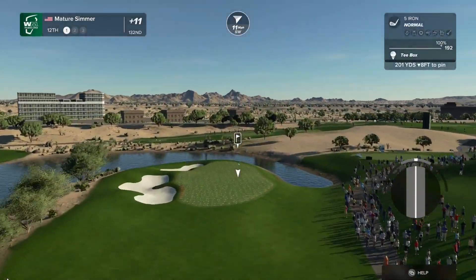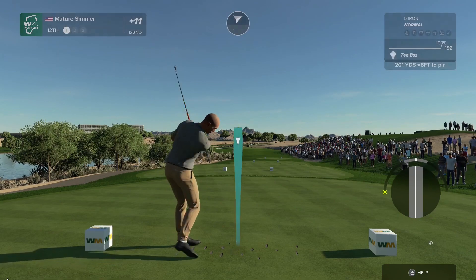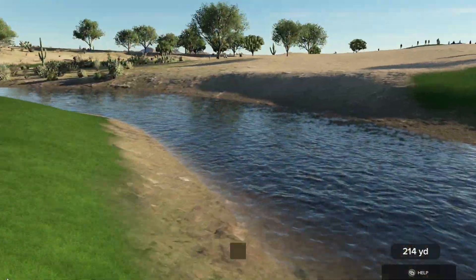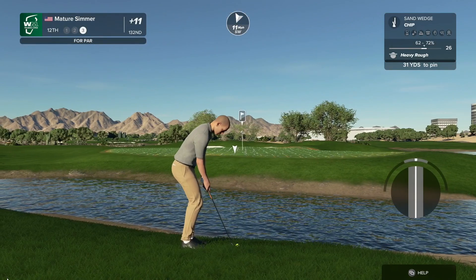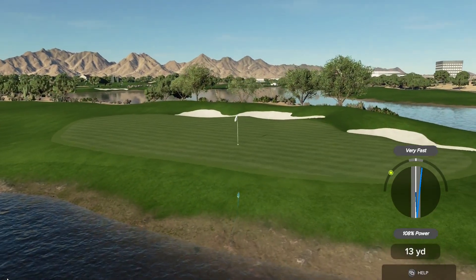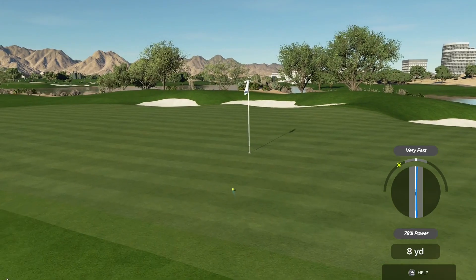The 12th at TPC Scottsdale is a par-3 measuring off the back tees. Not much to this hole except the bunkers left to be avoided — although water can sneak in. No! If anything is slightly pushed. Straight into the water. And here we are with the third shot. I was worried it would barely get over, but whatever.